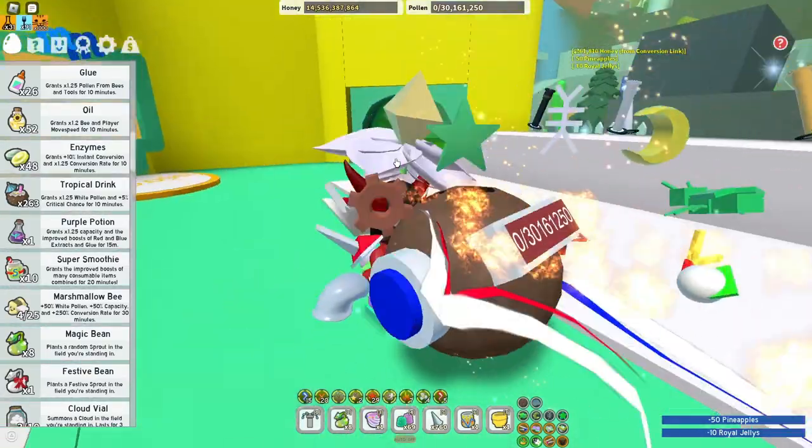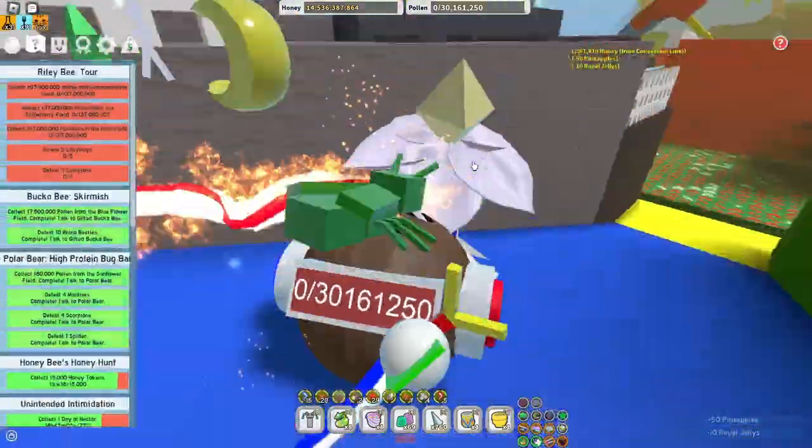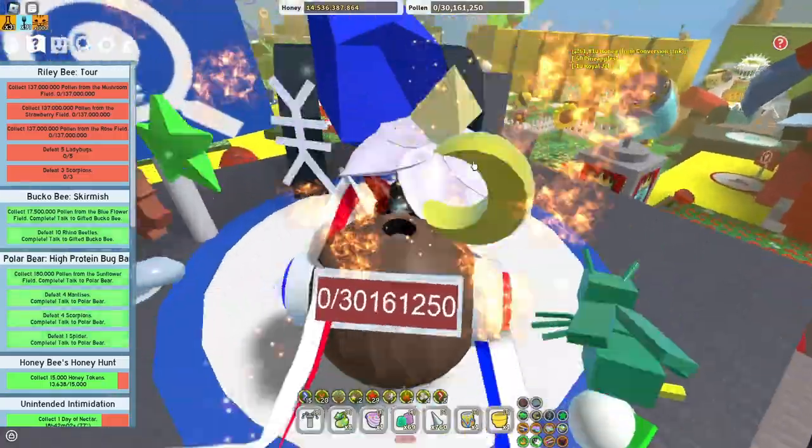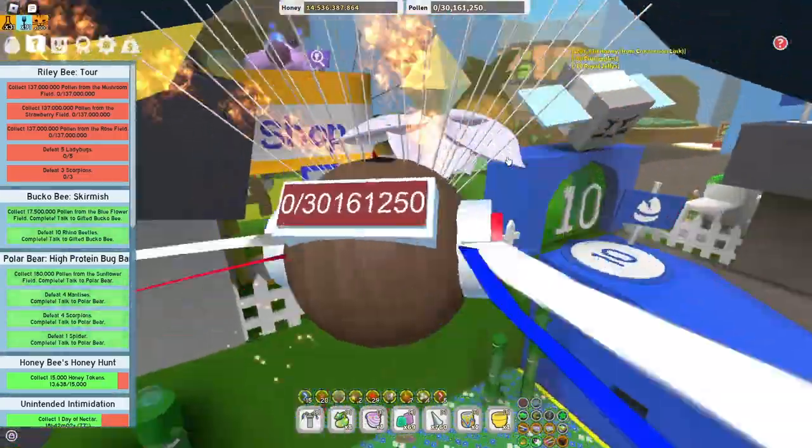You could craft them right there — custom Emzyns. Next thing you could do is obviously use sprouts. And when you use sprouts, use them in the pineapple field because they could give you the most sprouts.